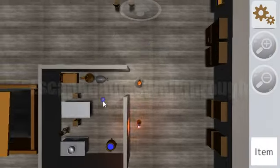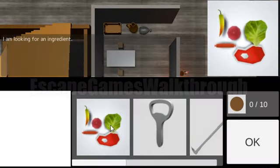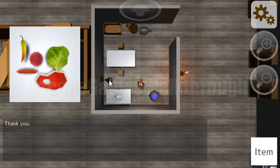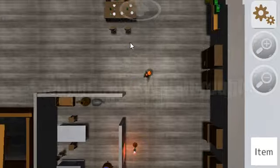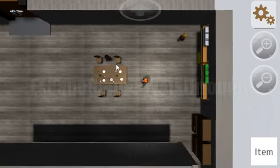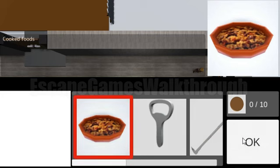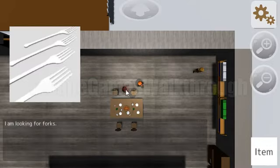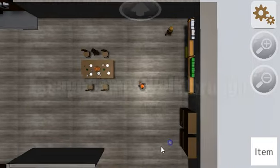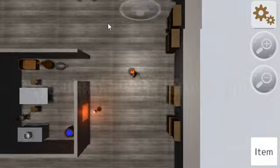This man wants the ingredient, so we give it to him and receive cooked food. The cooked food is needed for that man, so we give it to him. He gives us the blue key and he wants fox — the fox is in this bookcase.